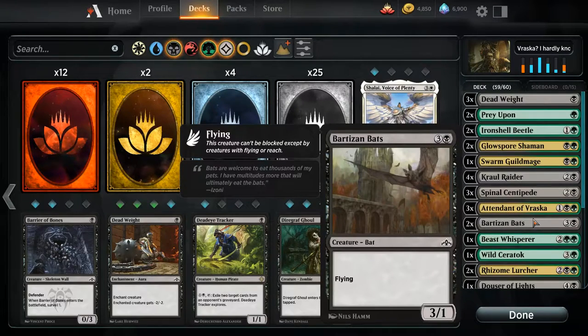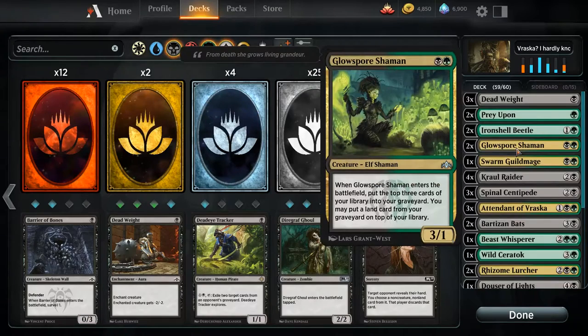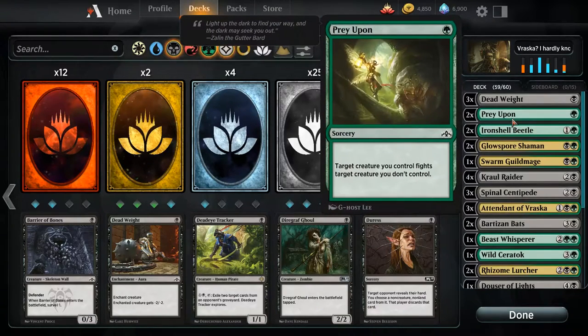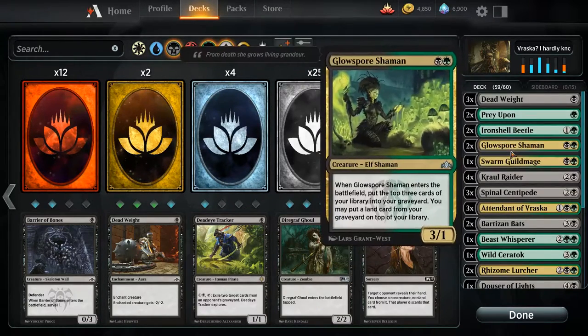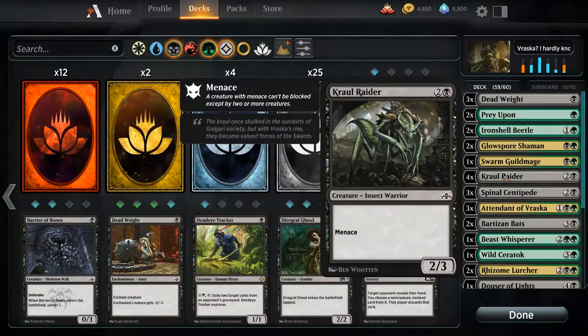This deck is trying to use undergrowth and it's also trying to use counters. So I feel like we need to focus on those two things — anything that's not doing that we can pull out. So do we get rid of the raiders? All raiders, yeah.